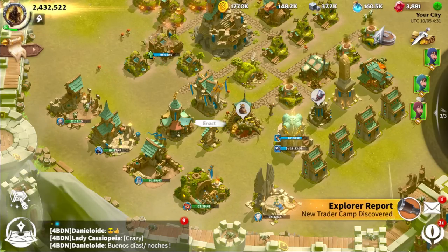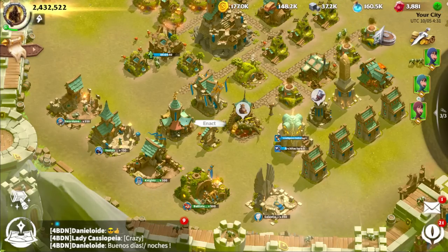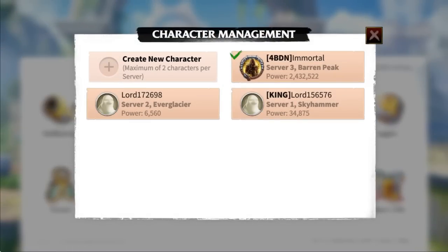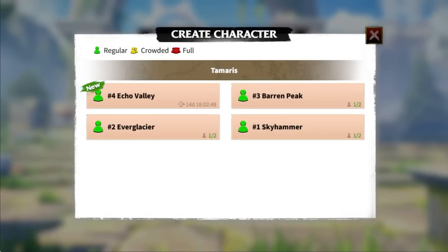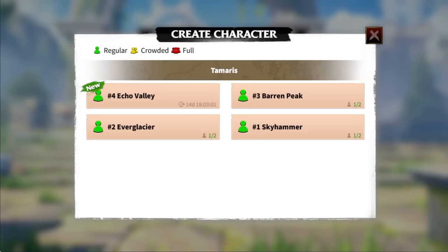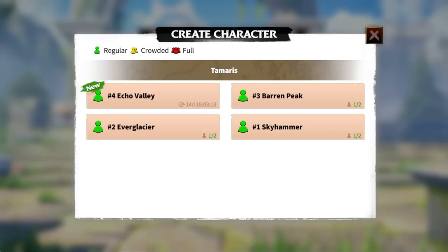The first tip: when you're just starting out, make sure you're starting in a server that has only just begun. You can check the age of your current server by going to your profile picture, then settings, then character management, then create new character. The current server shown here is 14 days old — trying to start in a server that's already 14 days old will put you at a huge disadvantage. In that time, alliances will have already been set up and players will have already built a couple of million power. If you find yourself in that situation, start an account in the current server to learn the basic mechanics, with the intention of starting fresh in the next server as soon as it starts.